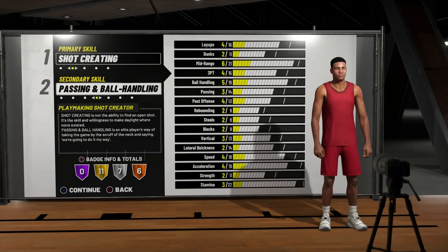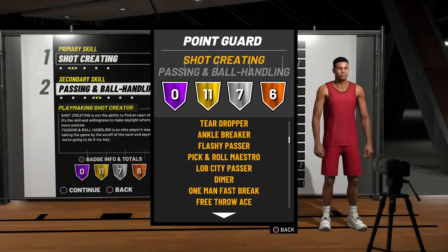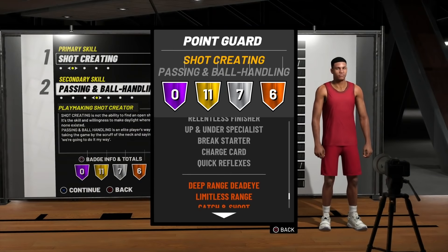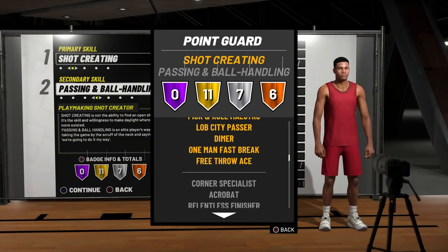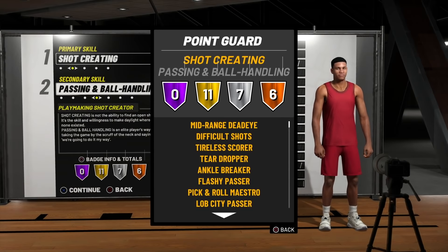We have 11 gold badges that I think you will appreciate. We got seven silver badges and six bronze badges. So looking at that, we are in good hands. This is just a list of the badges you'll be able to get with this player build. The gold badges are phenomenal — of course you're going to need that mid-range Deadeye because we're a shot creator. You'll also get the dimer. You're going to be a scorer, you're going to get buckets, you're going to get your teammates open, and it's going to be hard to guard you. When you sit down and grind these badges out and you grind to be a 99, all these 11 gold badges will turn to Hall of Fame. 11 Hall of Fame badges.